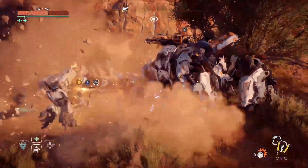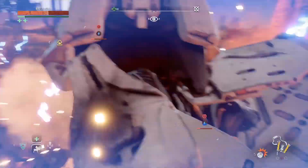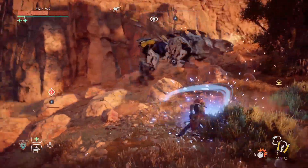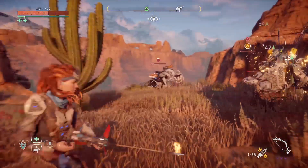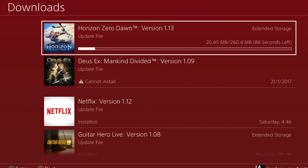After more than 2 weeks — the last patch was on March 30th — we finally have a new patch for Horizon Zero Dawn. Sadly not with the much requested New Game Plus mode or being able to change the time of day at a campfire, but with some other noticeable changes. The patch is 260.4 MB, so a little less than your average Horizon Zero Dawn patch.